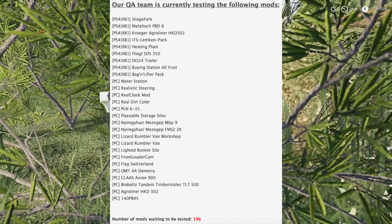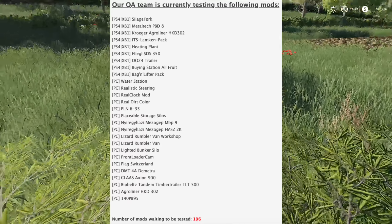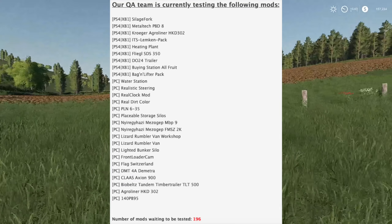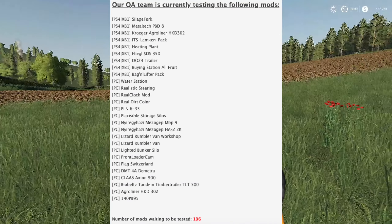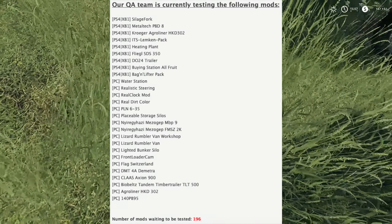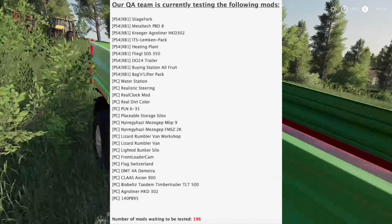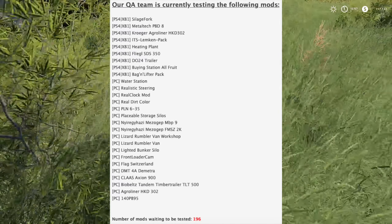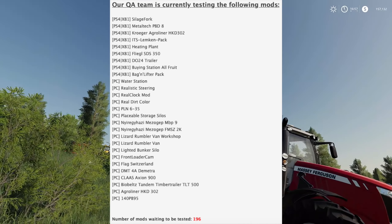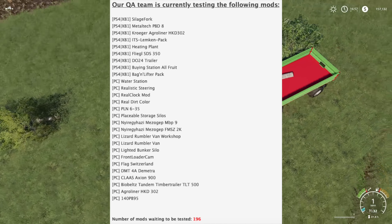Starting off with console — some things have moved from PC testing to console testing. When mods go into Giants, the very first thing they do is go through initial PC testing, and then they move on to console testing if they've passed. So when you see something that says PC, it just means it's in testing for PC at that moment, not that it's only for PC.